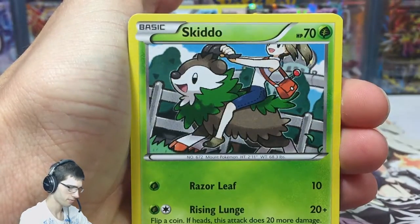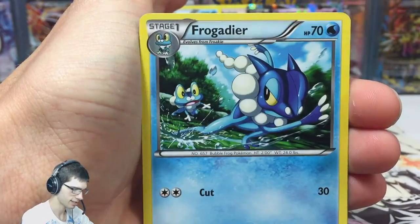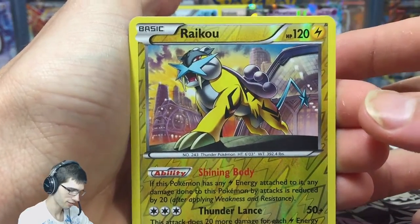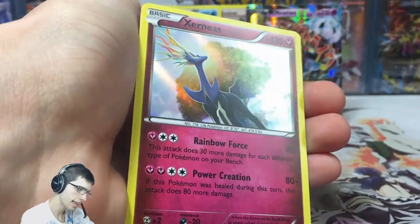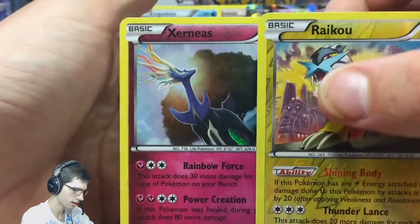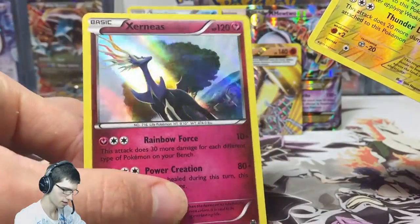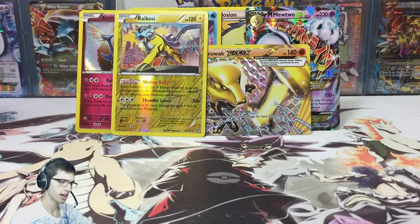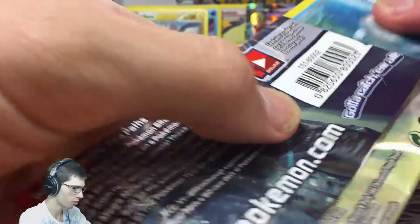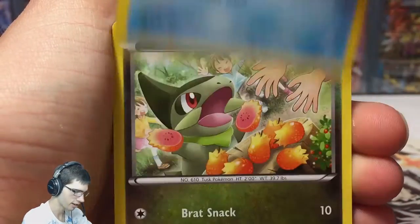I'm still expecting something crazy to happen. So far we have Mewtwo, Marowak Break, Empoleon, and Typhlosion. What's next? Talking about not having any reverse rares — we got a Raikou reverse rare, which is definitely a nice one to get because that one is a holo in the set. We also got Xerneas — so that's practically two holos in one pack. Let's throw those in the pile.